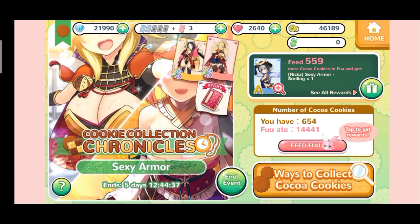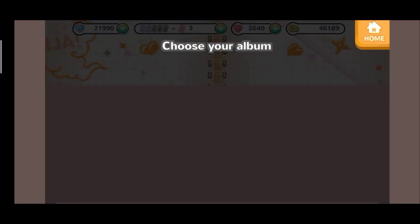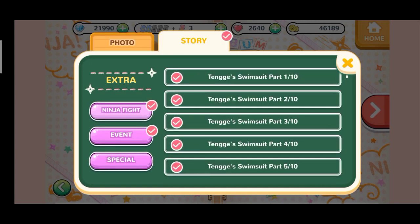I still have four more stories to complete, which means four multiplied by 900 — I will still get 3,600 more jewels. Now remember one important thing: if you choose any Chronicle CC event, make sure that you played that event when it was ongoing, otherwise you won't get the jewels for the parts or stories. Keep that in mind always, otherwise you won't get any jewels.